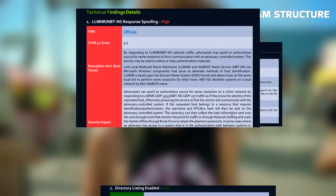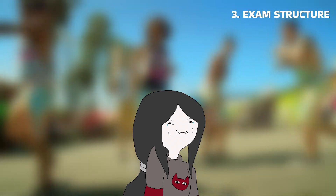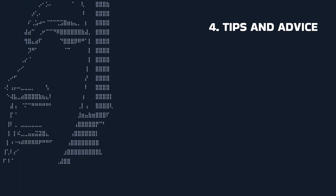The report template is publicly accessible and is more demanding than other certifications. It requires an executive summary, detailed walkthroughs, technical findings details, and additional components. My first piece of advice is to use the pwnbox whenever you need it.